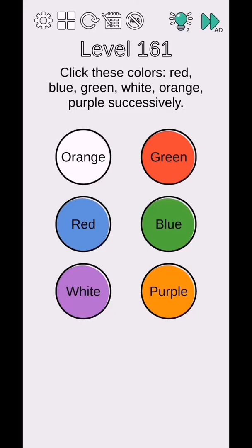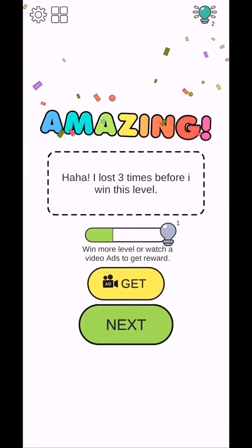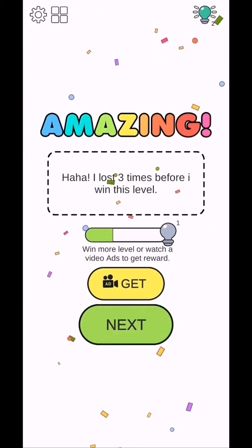Brain Challenge Think Outside level 161 to 165. Click these colors in order: red, then blue, then green, then white, then orange, then purple. They will complete. Don't try tapping on the words, tap the colors.